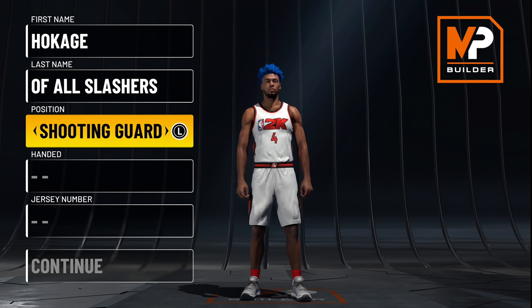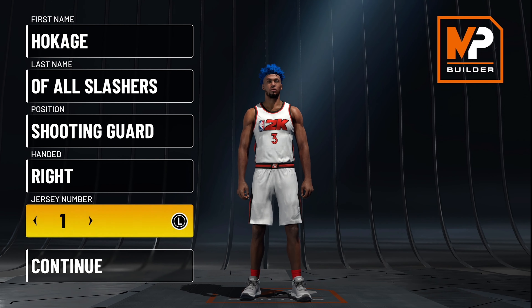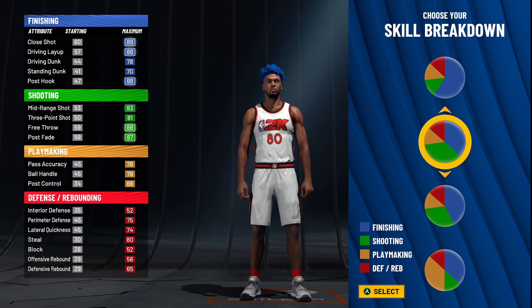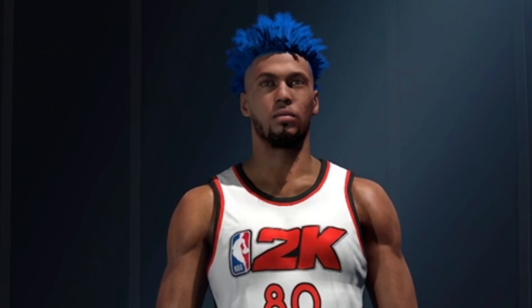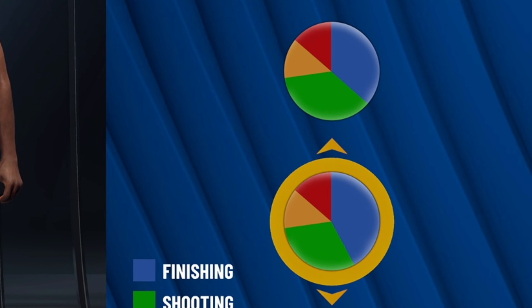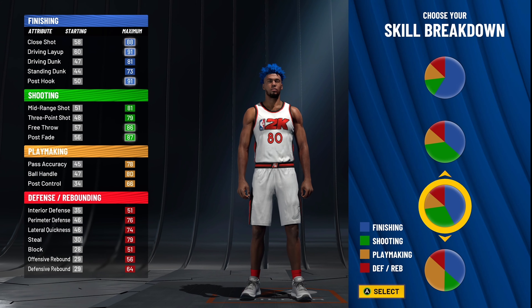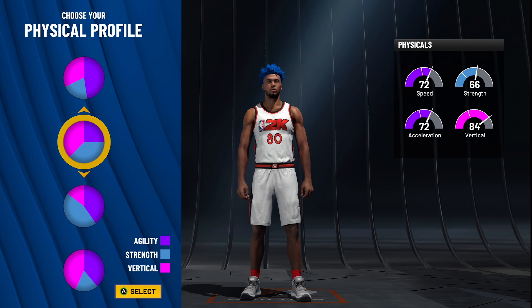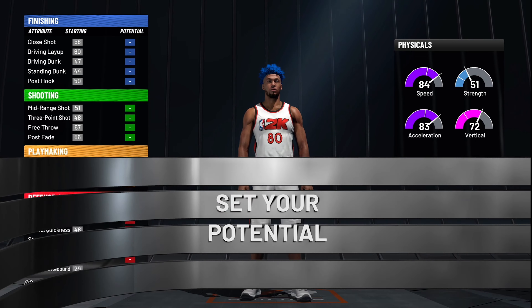First things first, we're going to make this build a shooting guard — right-handed or left-handed, doesn't matter. For the pie chart, listen closely because someone's going to get it mixed up: you're going to choose the pie chart with a little bit more finishing, not the little bit more shooting. There are two different ones — choose the right one. For the physical profile pie chart, we're going to go with the speed pie chart.